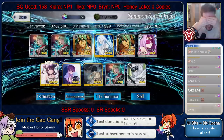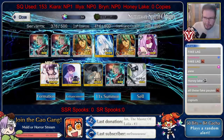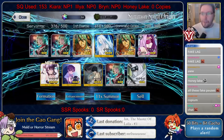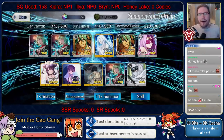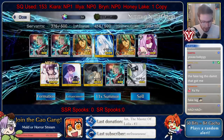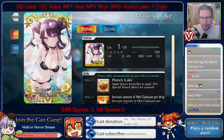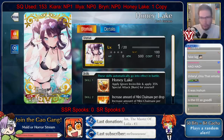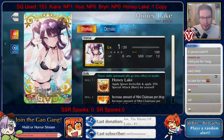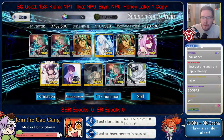I think I at least got the Honey Lake — probably nothing else, but if it's a Honey Lake I'm okay with it. And there it is — again, not much else but I'll take the three-star CEs. Honey Lake number one! For the record, I would probably not recommend rolling just to MLB this if you're not a whale. Even the normal version is already pretty good — would not recommend going for the MLB alone if you're not a whale. PSA.